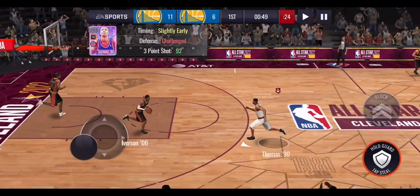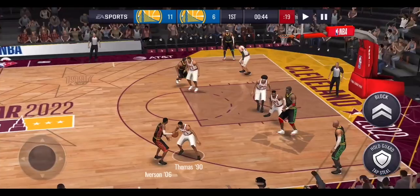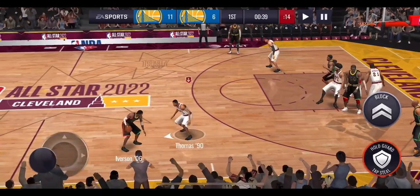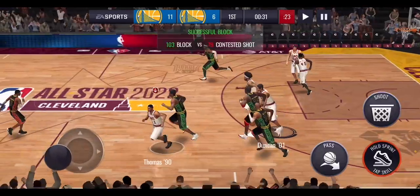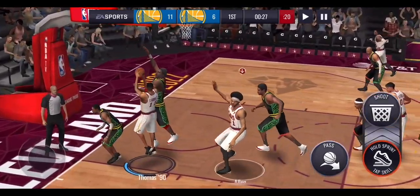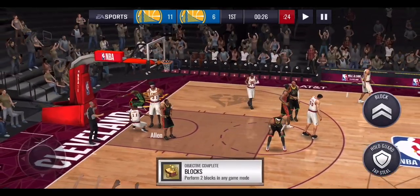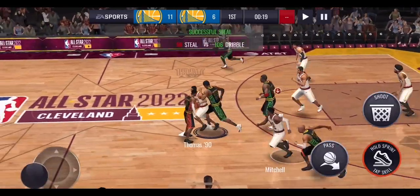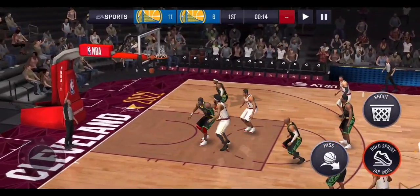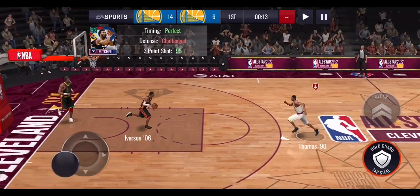The 10 million coin squad has better cards — Allen Iverson with a 105 three-point shot — but the 1 million coin cards aren't even that bad for the price. Isaiah Thomas knocks down a really challenged three-pointer, putting us up by five. We almost get the steal again with Isaiah Thomas, then get a block with Jarrett Allen. Let's run it up the court — Hakeem stops Isaiah Thomas and it goes out of bounds.